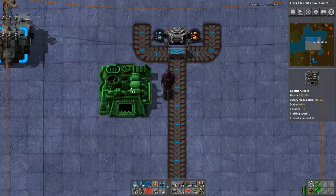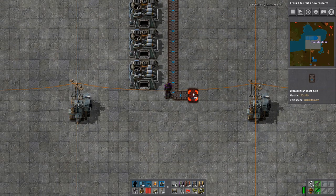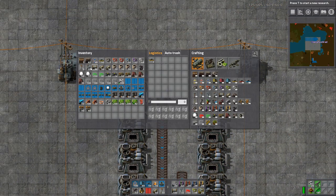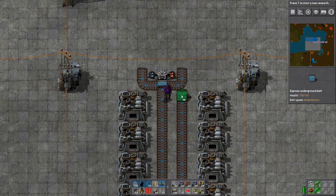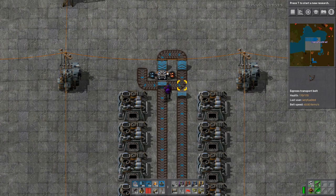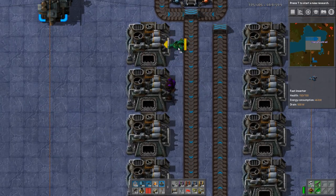Obviously what you need to do with the ore is smelt it, so I'm going to bring that ore to these five furnaces, take it around to another five furnaces, then take it up and loop the belt — this belt is now a loop. This is the feed into it and it'll just loop around so that these furnaces have got a nice supply of ore.